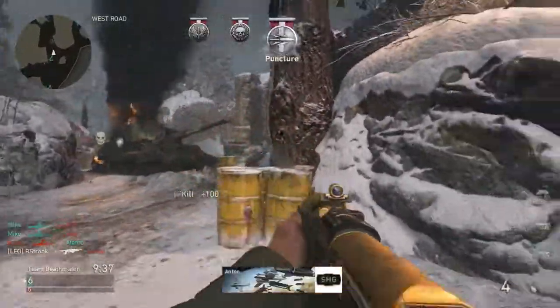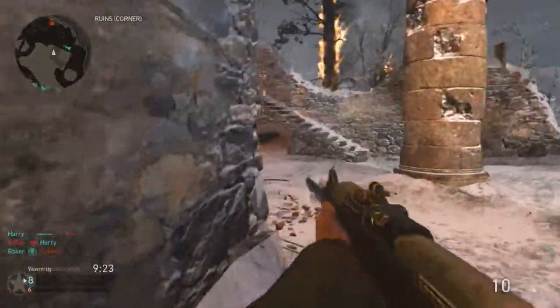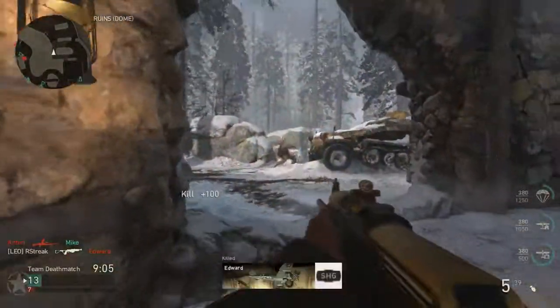The attachments you should have on this gun are Quick Aim and FMJ. Quick Aim helps the gun aim faster because the regular aiming speed is kind of slow, and FMJ helps when killing people who go out of sight or take cover.